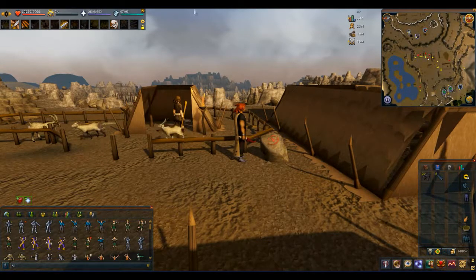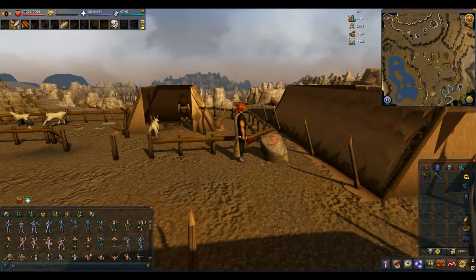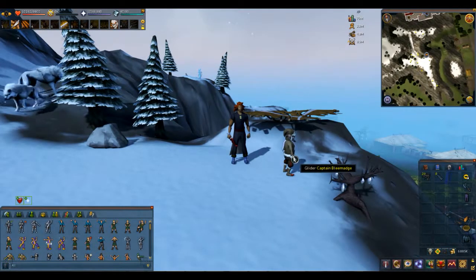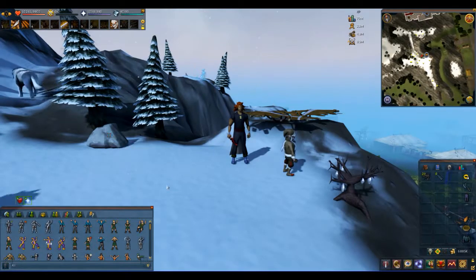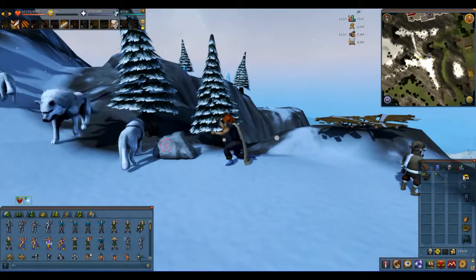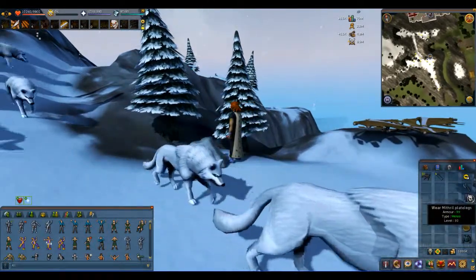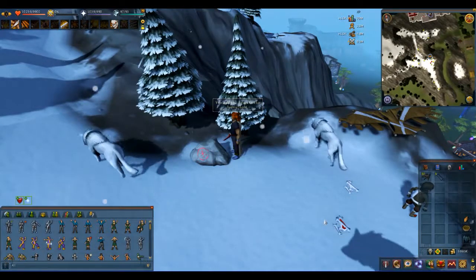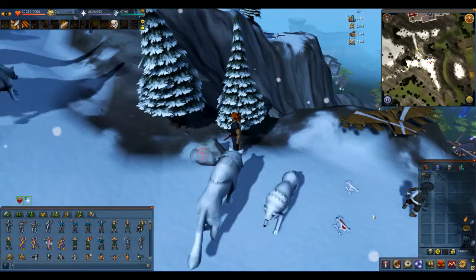Let's go to White Wolf Mountain and the Gnome Glider — then we'll have one more left after that. I took the glider here. This is White Wolf Mountain. If you're standing right next to Captain Bleemadge, off to your left is the hidey hole. That's 46 of 58. You're going to add a Ring of Life, a Rune Hatchet, and Mithril Plate Legs to this one. And that one is complete.